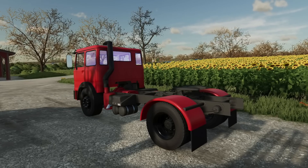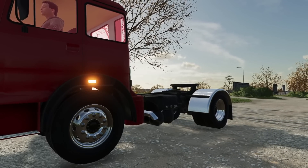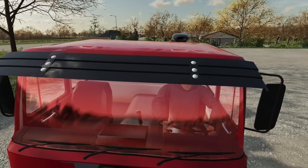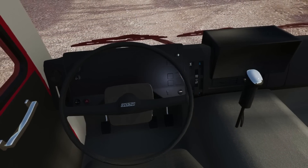NASA Modding has shared more screenshots of their upcoming Fiat 619, which we first showed off last week. Currently they're trying to make the model as true to life as possible — there are still a few things missing and some things to change, but it's coming along very nicely. As far as I can tell, this will be for all platforms, as everything else they've done has been.